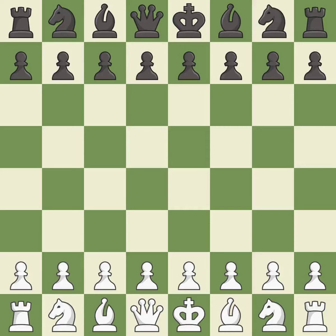Caro-Kann defense, fantasy variation, 3. e6. Intense — that was a serious game. White really outplayed black in that one. Black had a good opening, but white was on another level.